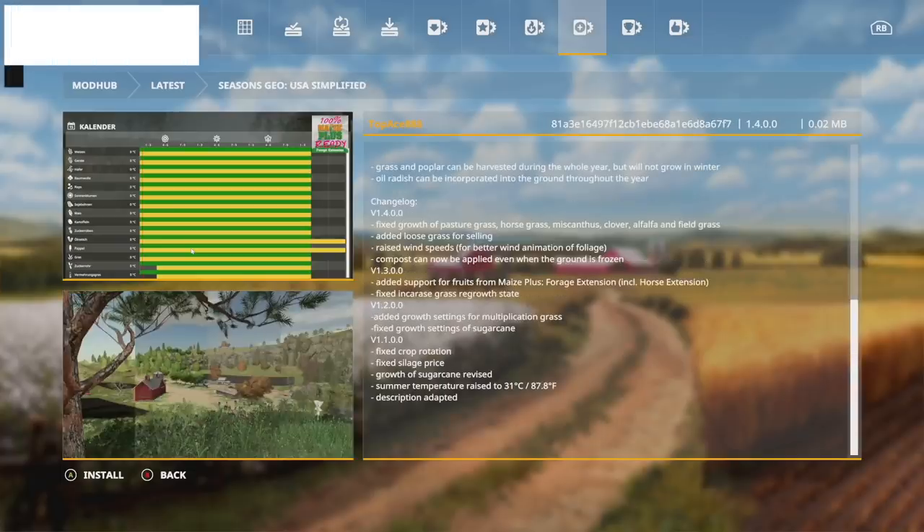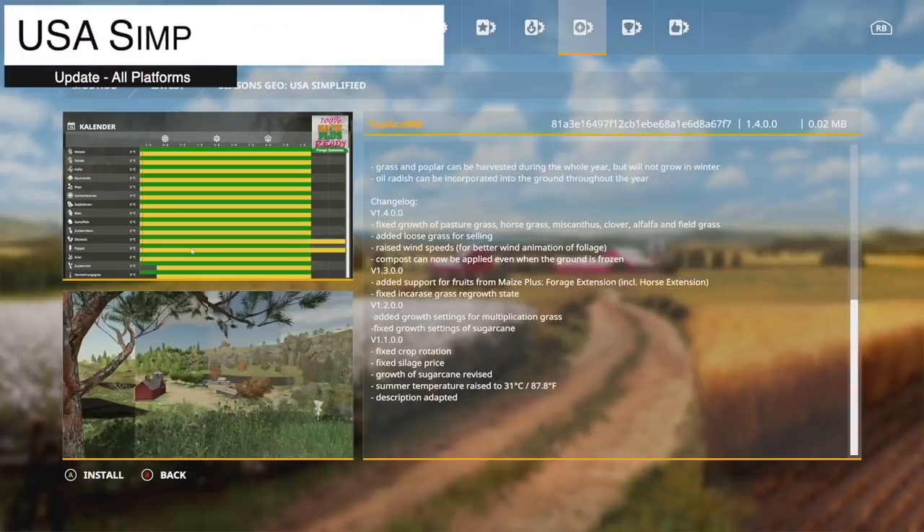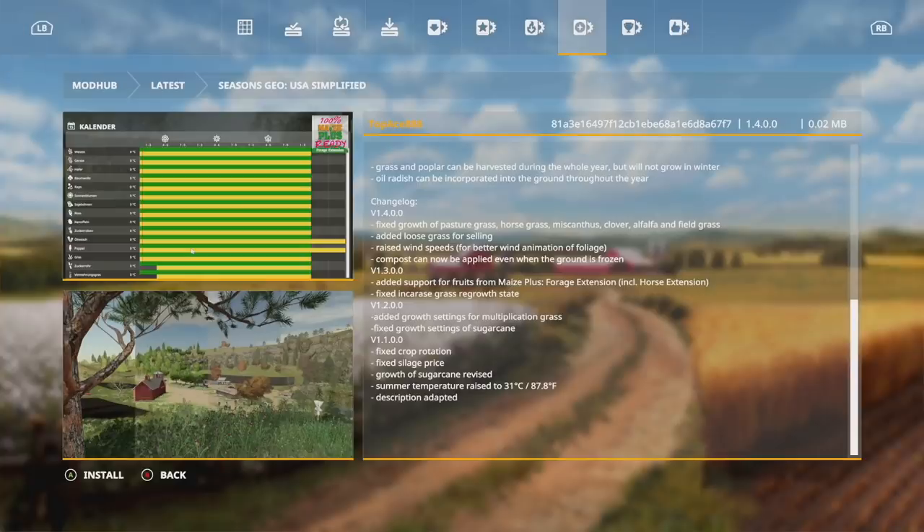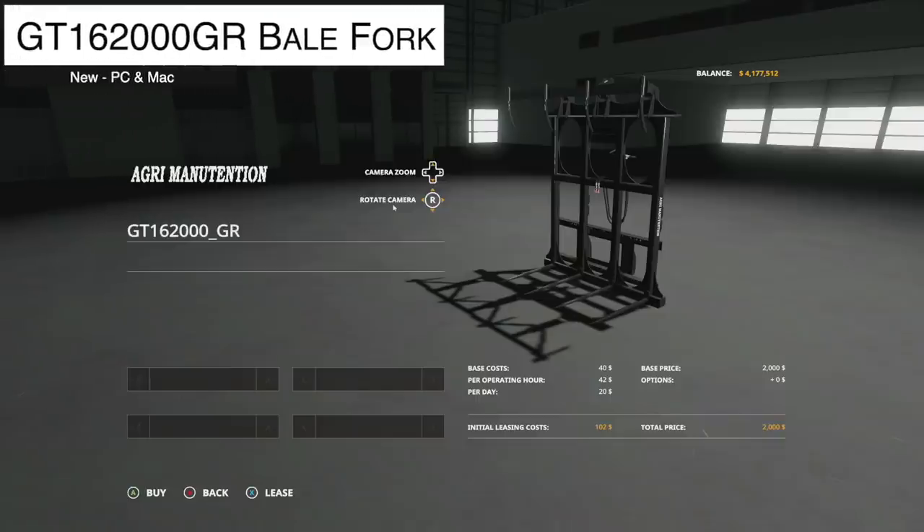Your last update for all platforms today is basically the exact same thing — Seasons GEO USA Simplified, version 1.4: fixed the growth of pasture grass, horse grass, miscanthus, clover, alfalfa, and field grass; added loose grass for selling; raised the wind speed for better wind animation of foliage; and compost can now be applied even when the ground is frozen.